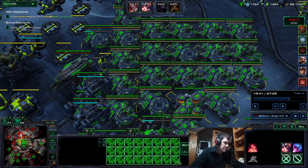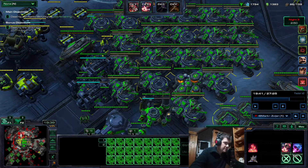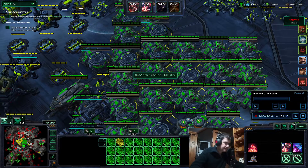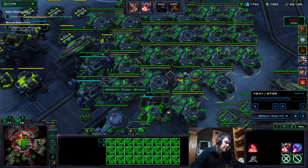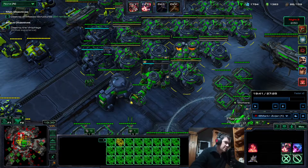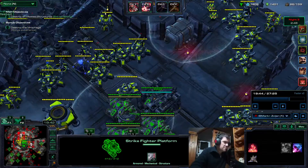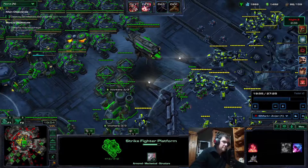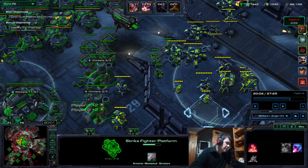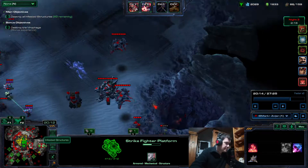Now I have at least 24 to 25 platforms, actually I think I built 31 total. Now I can kind of stop building them. I want to leave the ally some room for maneuvering for his defenses over here. Now I have enough for dealing with both rifts and infested structures.